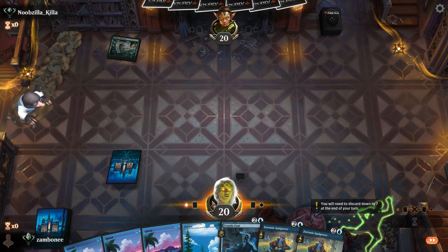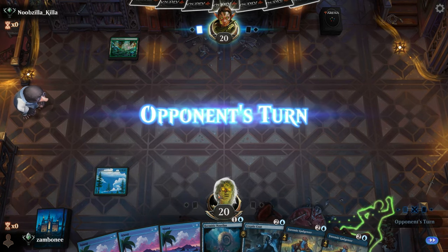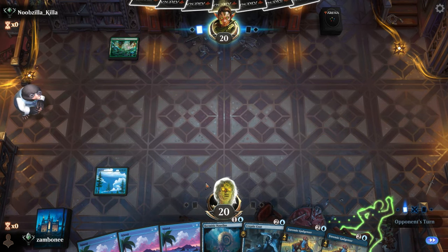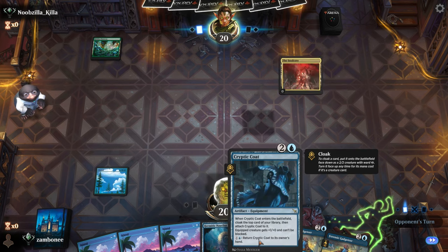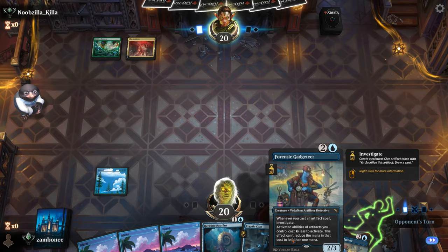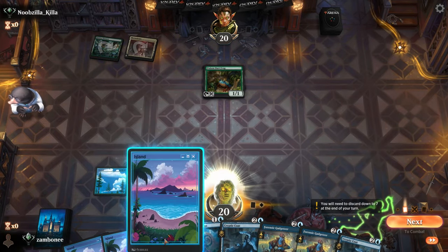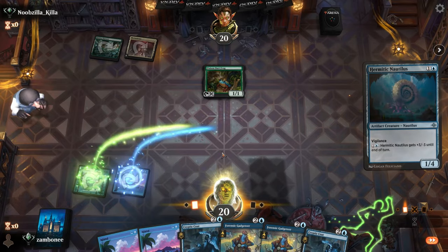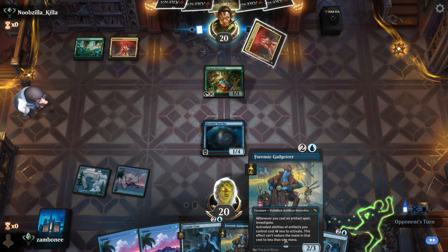Got a pretty good hand. Got green, got white, got blue — don't have white. The brain just talks, the eyeballs don't see. Nautilus into coat, and this also makes that cheaper, so that's pretty cool. We basically have a Training Grounds effect.